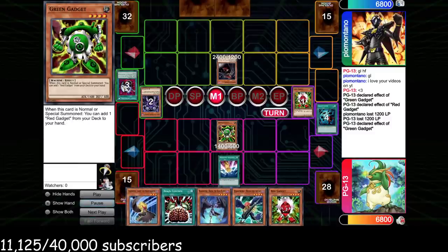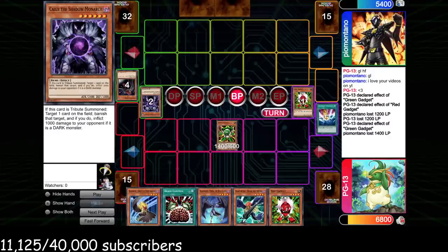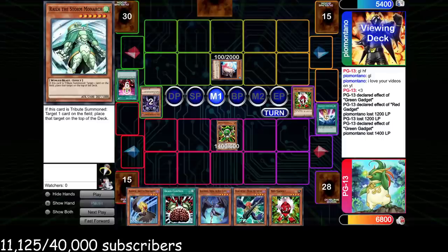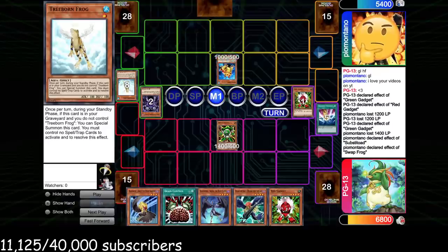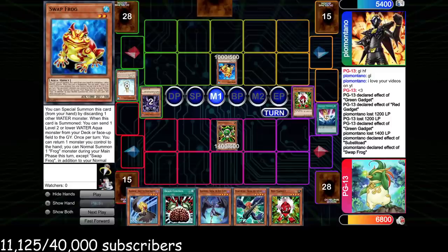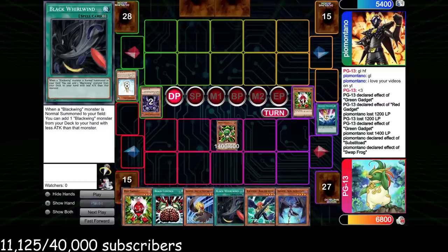We cast Heavy Storm, getting value against Frogs — hilarious. We summon Green Gadget again, not even needing to summon Blackwings yet. I kind of want to win without showing him we're playing Blackwings. Go for Smashing Ground, attack for 1400 — now we're in a commanding lead, six cards to his two. He goes one-for-one pitching Jinzo for Substitoad, then Special Summons Swap Frog, sends Treeborn. He thinks for a very long time, basically telling me his hand is an inactive card — likely a tribute monster. He's basically forced to think: spend his last card on a gadget, or bounce Swap Frog and try to take over another way.